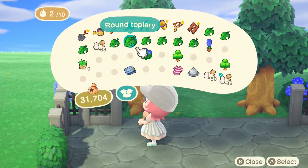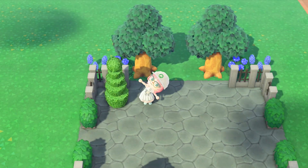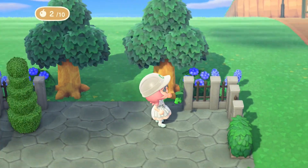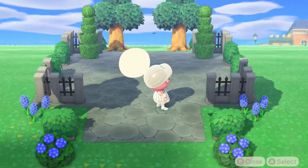We're going to be putting in our round topiary and that's going to go in the corners. I went with the lighter version of the round topiary, which I customized at Harv's Island. The reason being is that it breaks up all the green that's currently in the design and makes it a bit different.